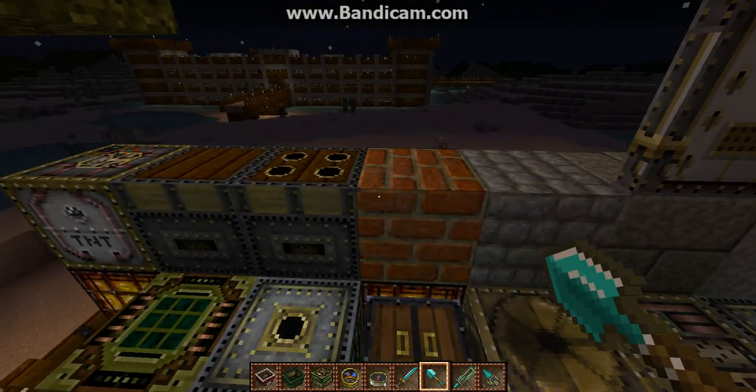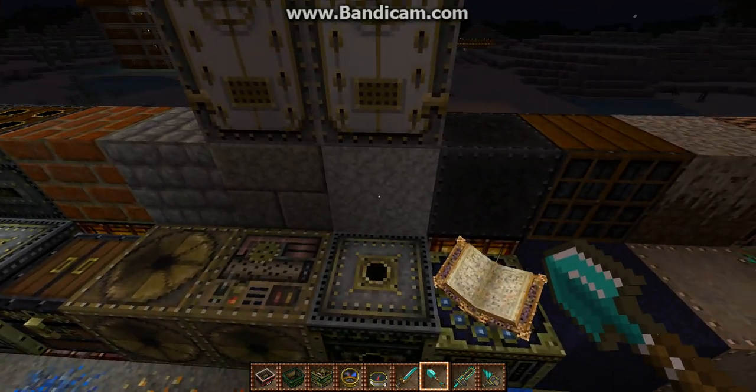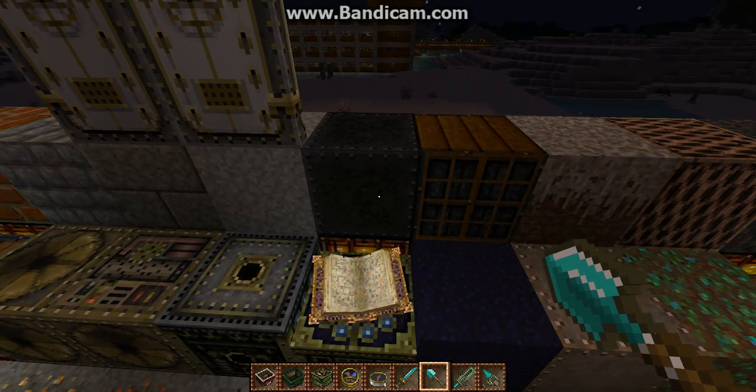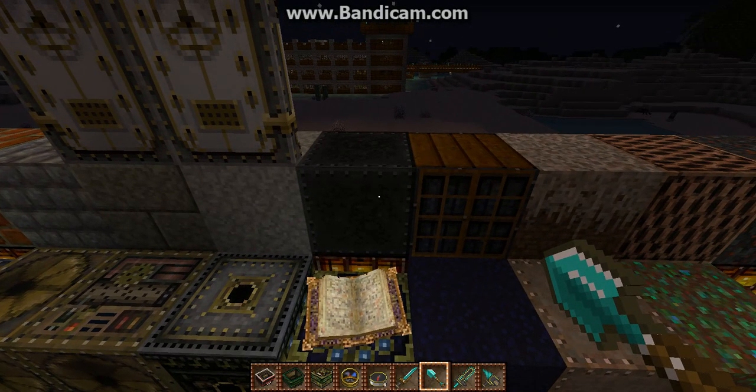TNT, piston, sticky piston, bricks, cobblestone, stone bricks, stone. This is wool, actually — all the wool colors look like their own blocks.